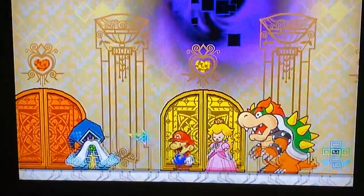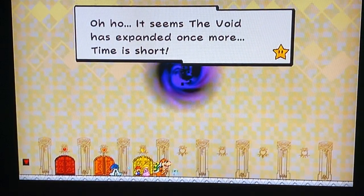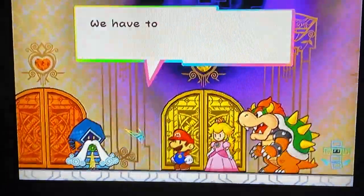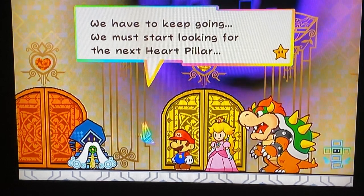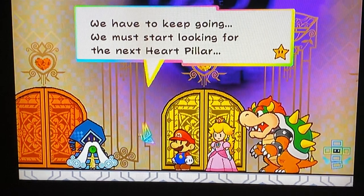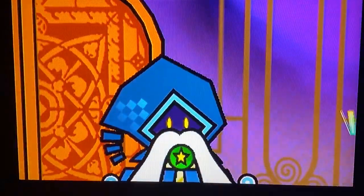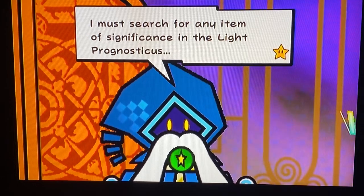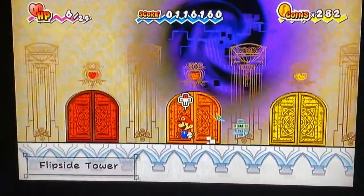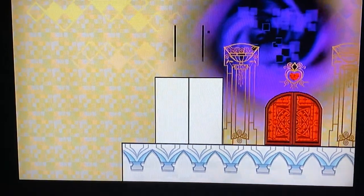We're still missing the fourth hero. Something's happening — another earthquake! 'It seems the void has expanded once more — time is short.' The void began to grow again. We have to keep going and look for the next heart pillar. Only four pure hearts remain. We're gonna have to save in a bit — heading to Flipside Tower.